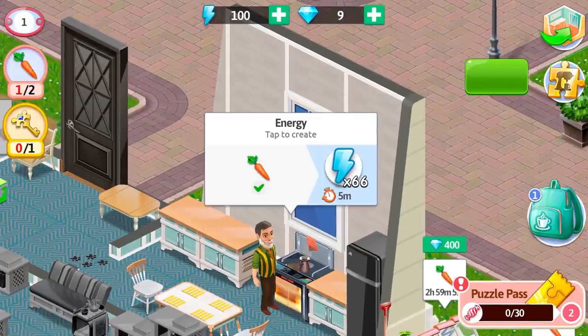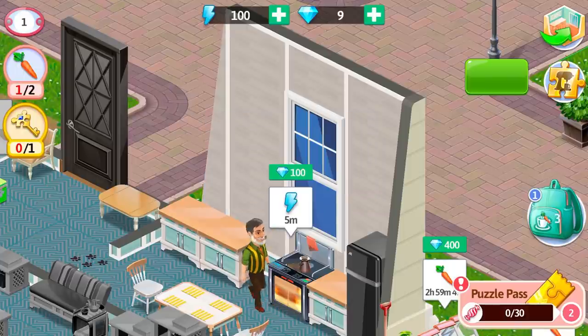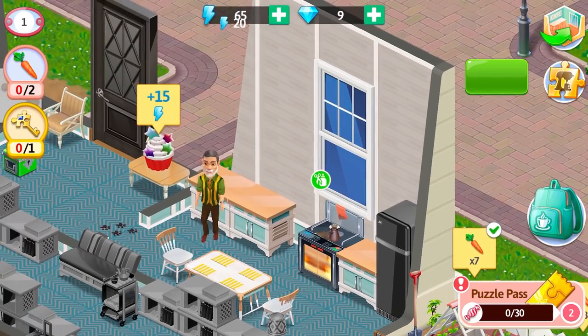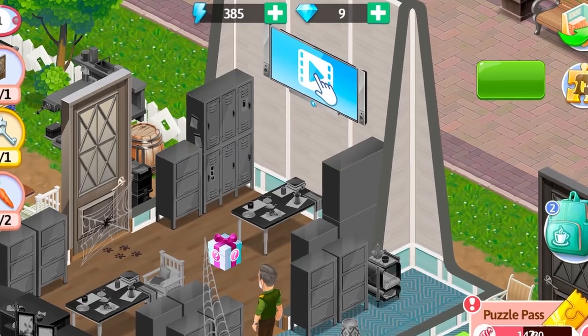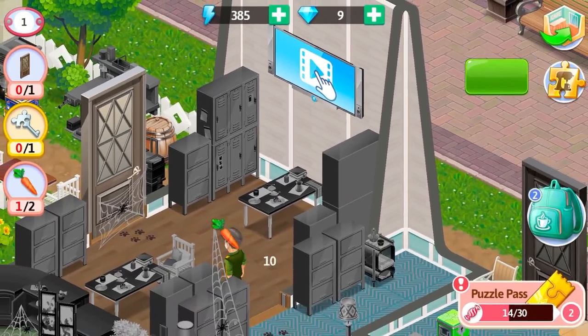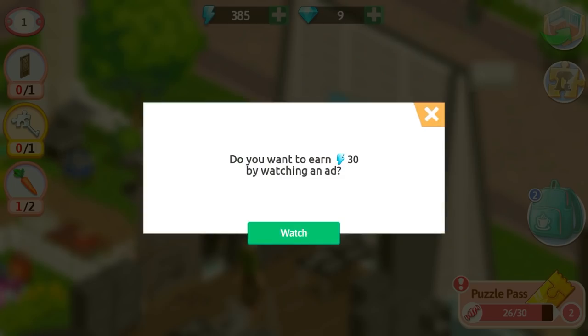This is how you can get energy in the puzzle quest. There will be no energy generators, but instead you are going to get more energy from the greenhouses, cook it in the oven, and there will be more drinks and desserts scattered around the floors. You will also be able to watch ads from TV and twice a day from the special offers.